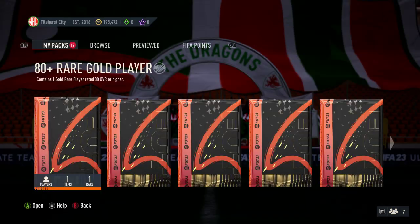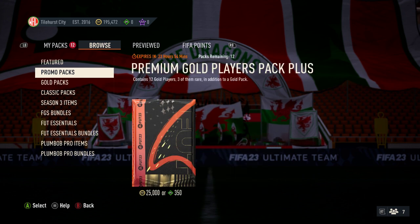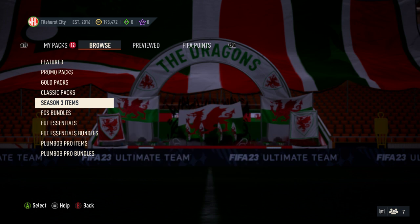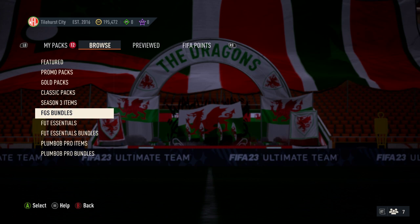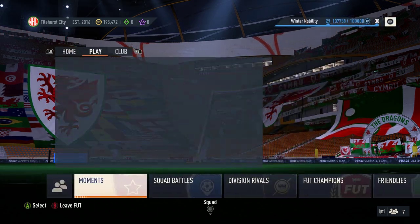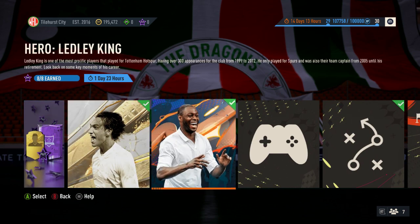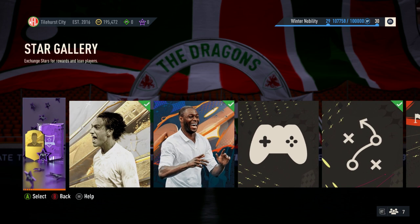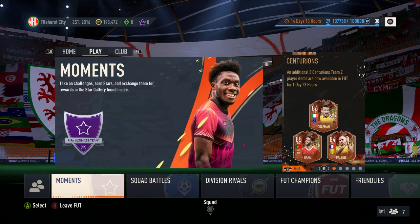In the store — promo packs: no new ones. Gold packs: nothing new. The Classics is still Season 3 items, everything is the same in store. For Moments, we've had Nesta and Lovely Kings, so there's nothing new there at all. Let's go to SPCs and have a look at the Team of the Week after that.